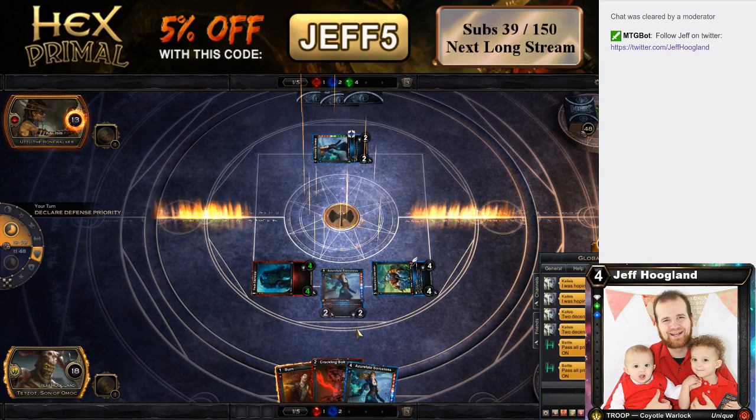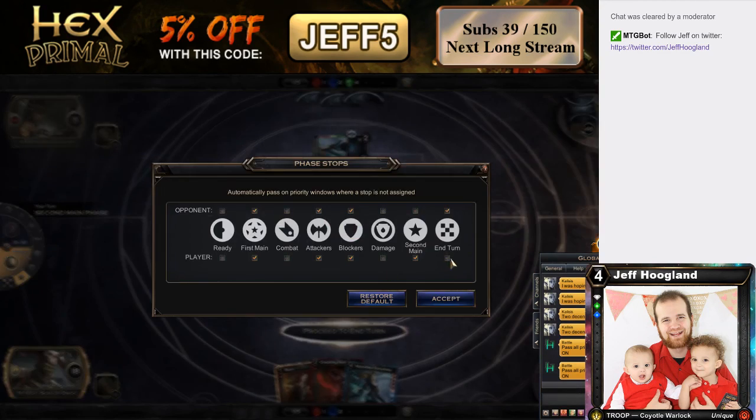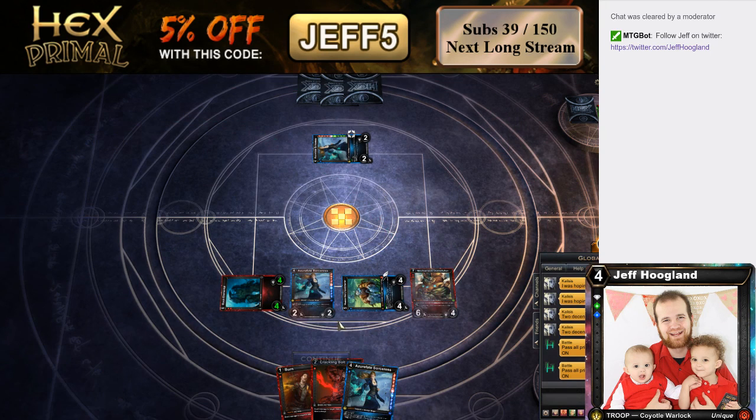I'm going to go ahead and put a stop during my end step, so that way if the Rhys trigger robot kills him, we can burn it. The Rhys robot alone just kills him. Sweet — got it. And we 5-0 the Gauntlet.